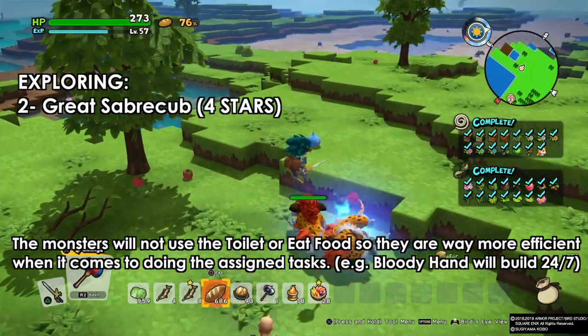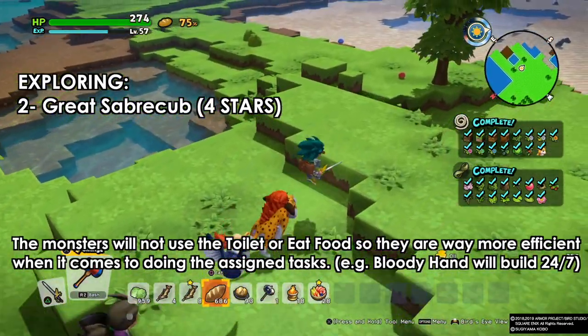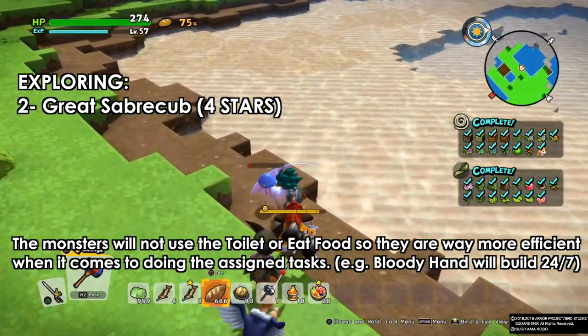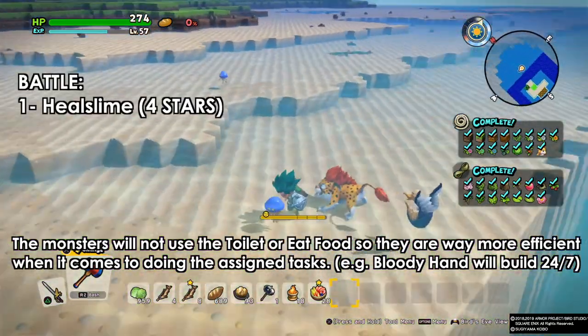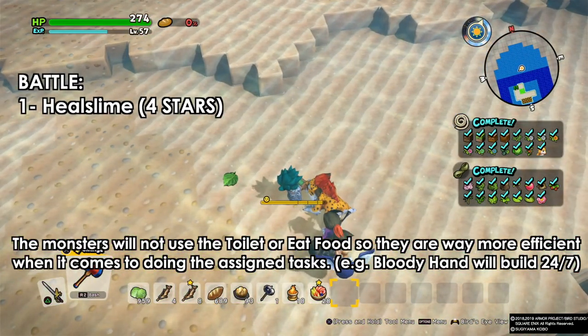The great saber cub gets four stars because they're easier to catch but slightly less powerful and less efficient than the great saber cat. Go for the cub if you're impatient.